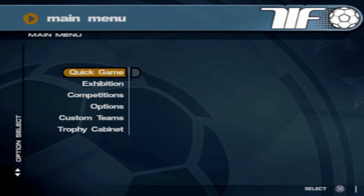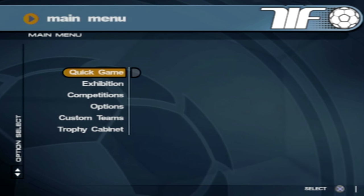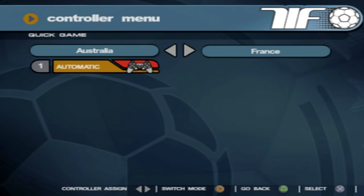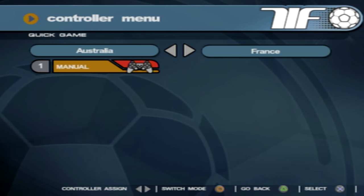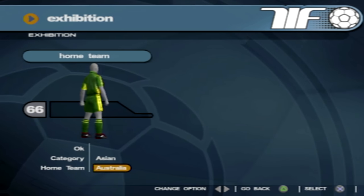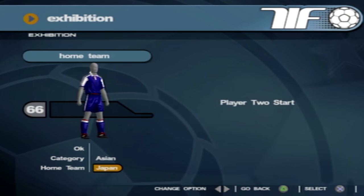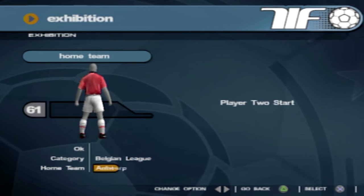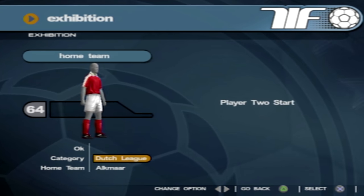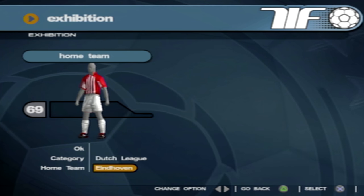Here are the menus for This Is Football 2002. You've got quick game, exhibition, competitions, options, custom teams, and the trophy cabinet. If we go into quick game, it looks like it'll just basically pick the teams for you - so you can be Australia or France. You can do automatic controls or manual controls. Exhibition is where you can choose all the teams. It looks like you've got generic kits. We do have Asian countries in the game - Australia, China, Iran, Japan - you know, the continents and stuff.